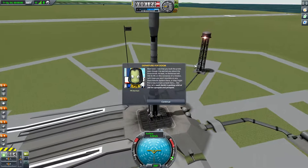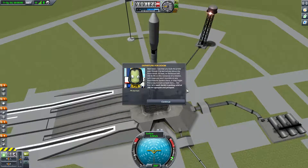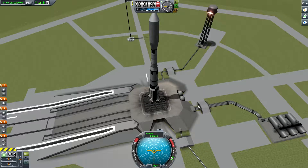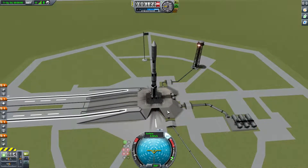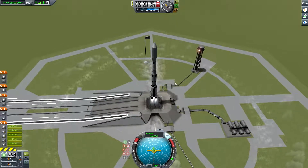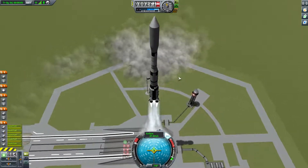Mission Control: "I see that you built the probe even though I warned you about the DUNA threat. At least no Kerbonaut will risk its life on this nonsense of a mission." Let's reach 200k apoapsis and periapsis. SAS on, full power — we want to go pretty much straight up. Three, two, one, let's go. Good launch, away we go.